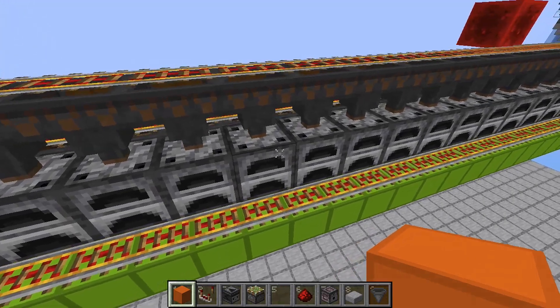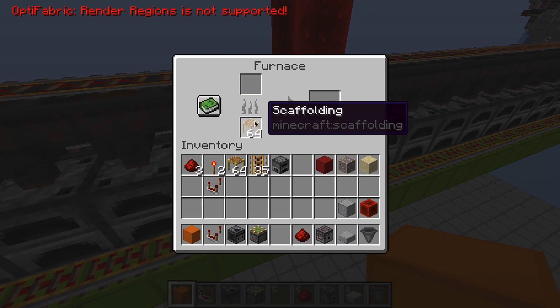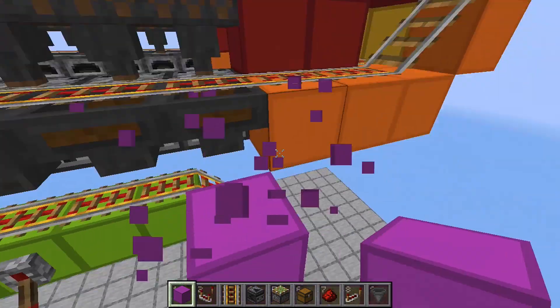Before we start on the redstone for the fuel line, you need to pre-fill each furnace with a stack of fuel. So now all of the furnaces should have 64 fuel items in their inventory. Now for your fuel line, starting with this first hopper over here, just place one block down.